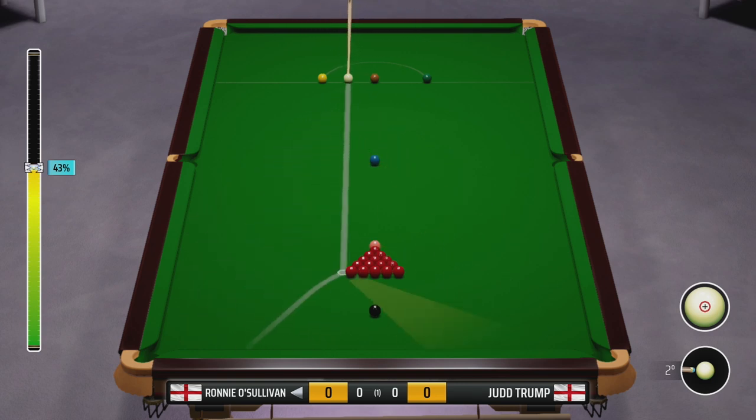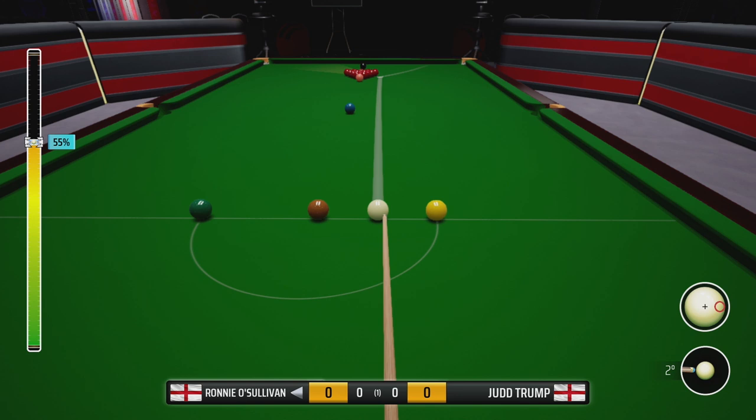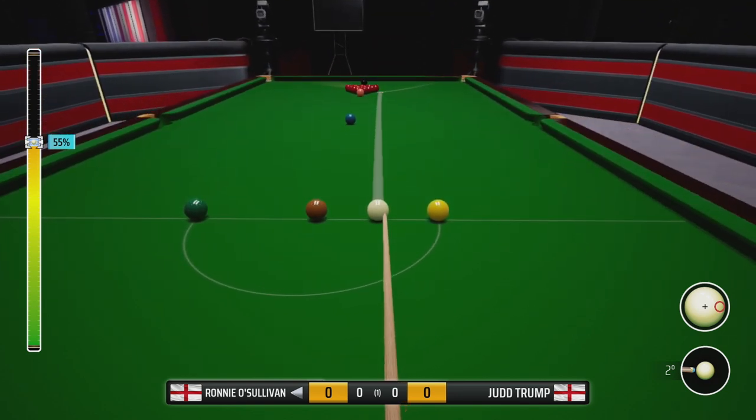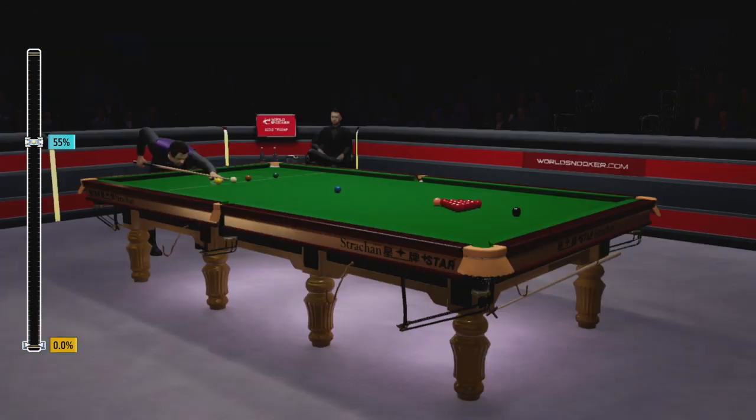When you see the red line appear off the object ball, you know that it's an illegal ball. Here I'm targeting a legal ball and trying to set up my break. I've set the power at about 55%. Now I'm going for my fine-tuned camera and I've adjusted my spin — I'm hitting the ball with quite a lot of right-hand side to try and track the ball underneath the blue and back into baulk.